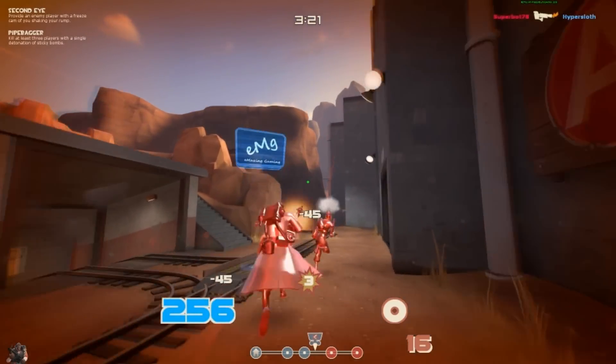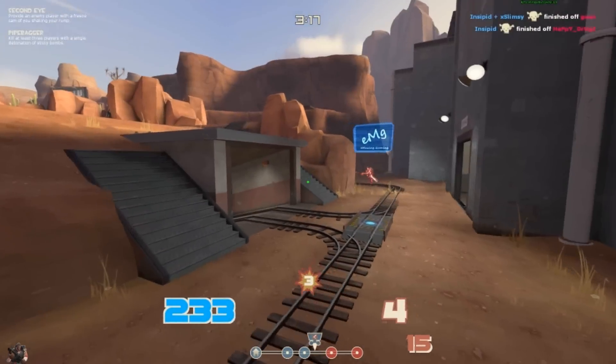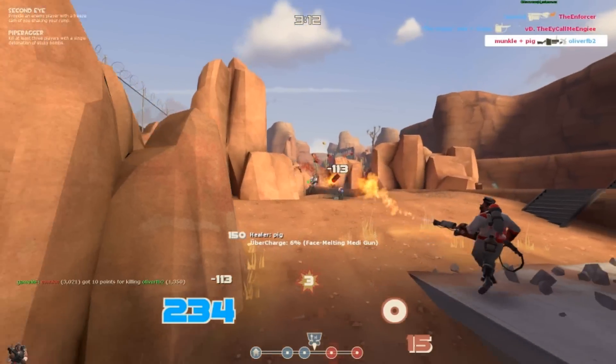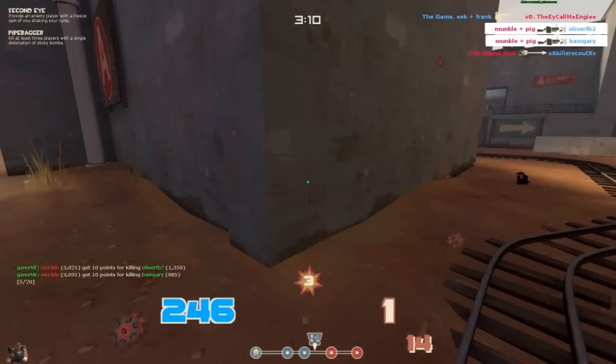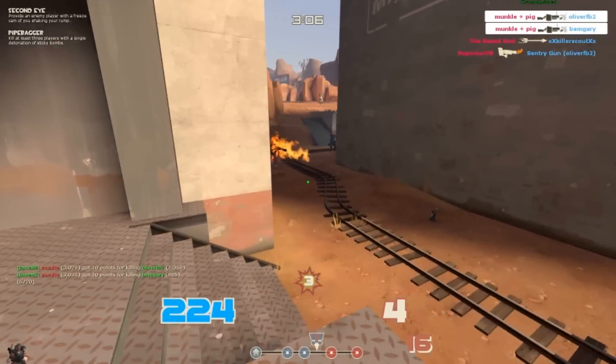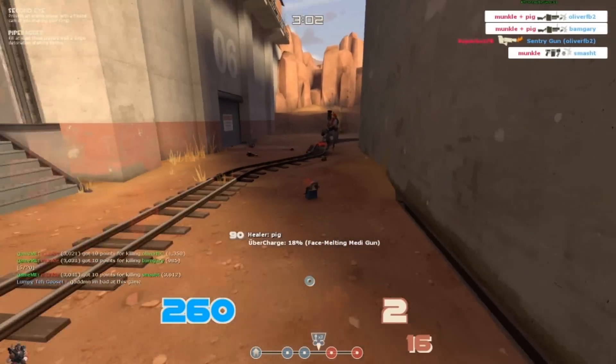We've pushed them right back and we get a nice little uber here. I've set up a little trap on the corpse of that body — that's also a fantastic thing to do because it definitely blocks the area and the enemy team weren't expecting it. So the Pyro walks right into that one, which is fantastic.